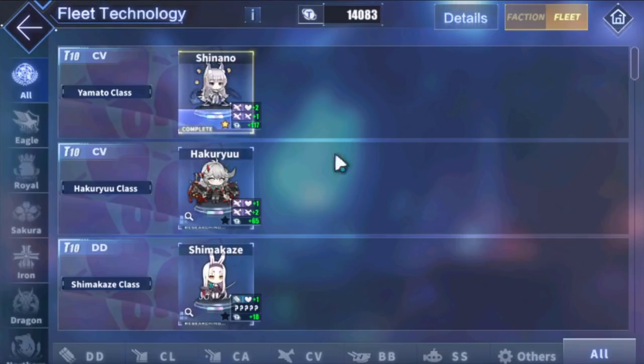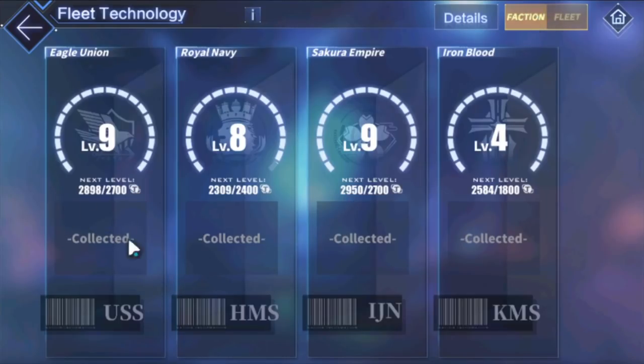The second way is Fleet Tech. For those who didn't sleep on fleet tech and have it maxed out, you should have a 'Collected' option right here that gives you fleet tech rewards. These give you a lot — probably 300 to 400 Cognitive Arrays each. You can use these to get instant upgrades right off the bat, assuming your fleet technology is high level or maxed out.